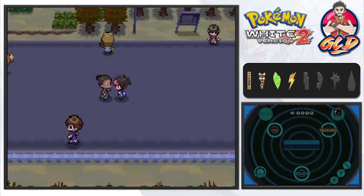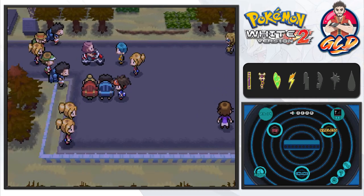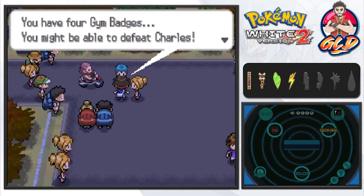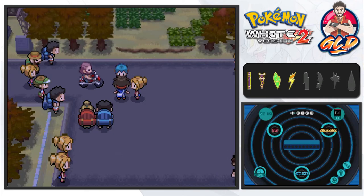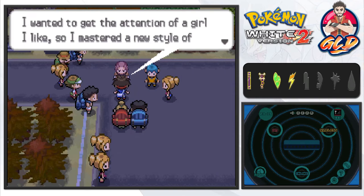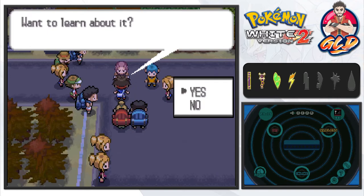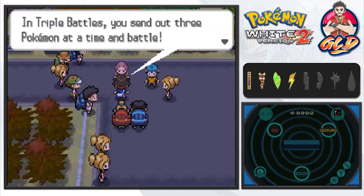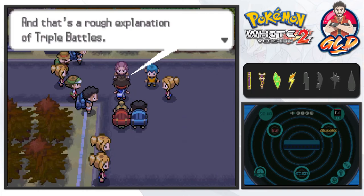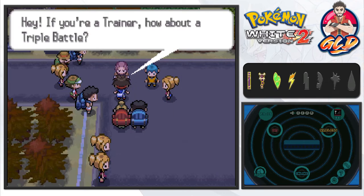Holy crud — there's something going on; this guy won't let us through! 'You have four gym badges — you might be able to defeat Charles. Please beat him for me!' Charles... always the guy on the bike. 'I'm a heartbreaker, my name is Charles! I wanted to get the attention of a girl I like, so I mastered a new style of Pokemon battling called Triple Battle. In Triple Battles you send out three Pokemon at a time — just make all your opponents' Pokemon faint. That's the rough explanation!'